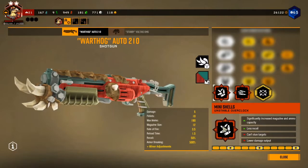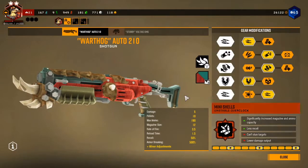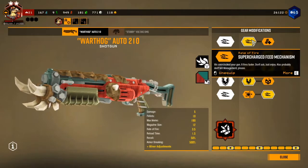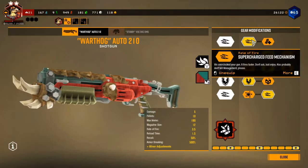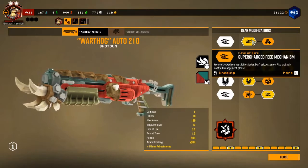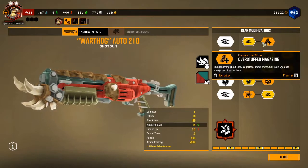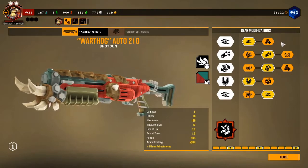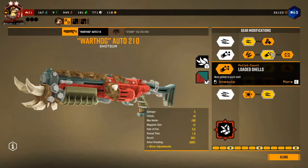This explains why you make certain decisions to navigate the lower damage output. The way I set this up is I go for the supercharged feed mechanism for the extra rate of fire. We have lower recoil so we can fire faster without suffering recoil problems. We don't need the overstuffed magazine — we already have a capacity of 12, which is pretty nice. After that we go for the loaded shell.